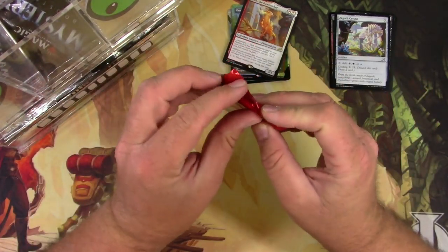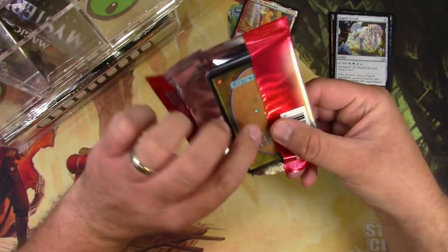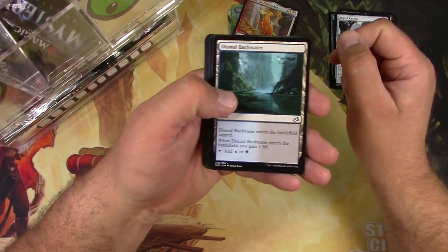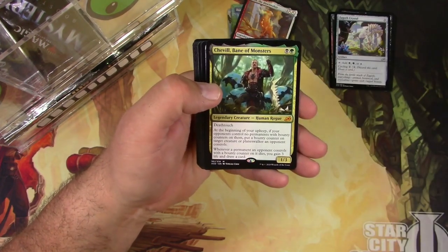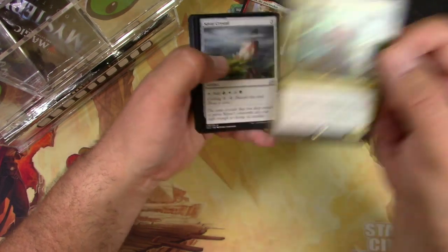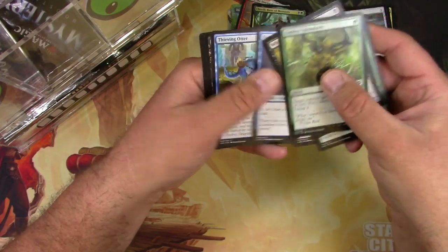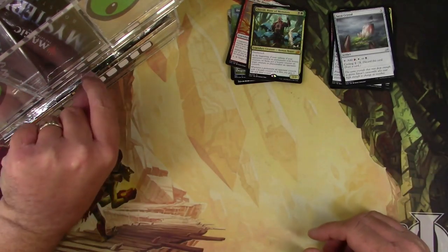Do another pack of Ikoria here. I did figure out finally, at long last, how to open these Ikoria packs - don't mess with the little slit thing on the side, I just can't do it. Dismal Backwater and a Chavil, Bane of Monsters - got a mythic, very cool. Survive, Crystal, Void Beckoner, Dire Tactics, and nothing else.